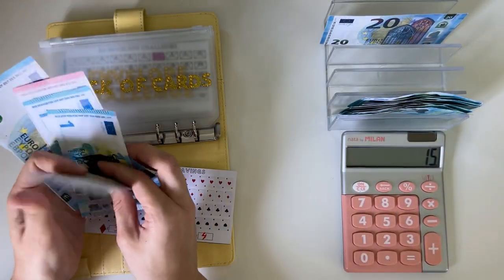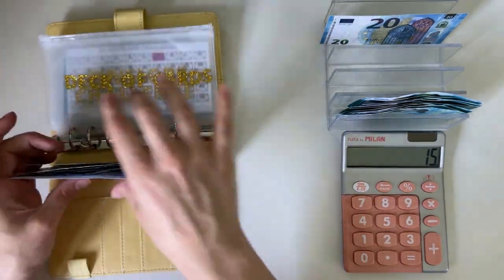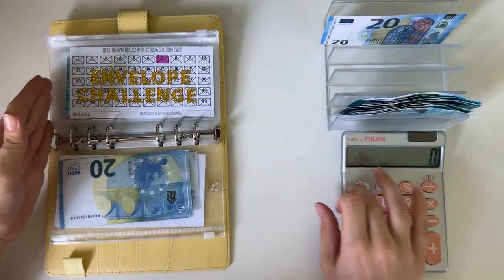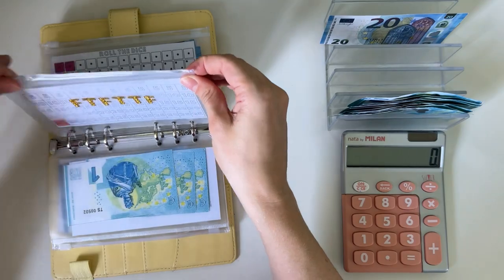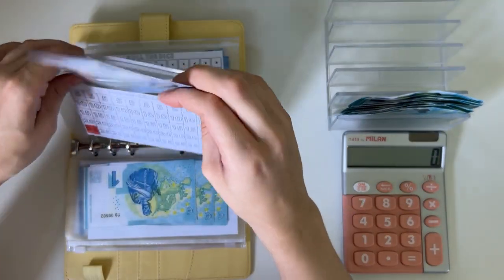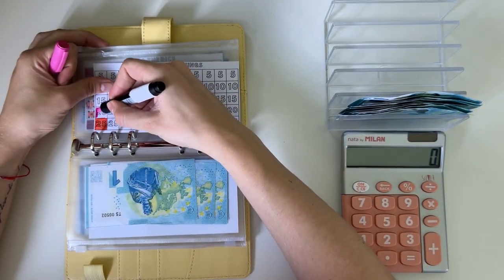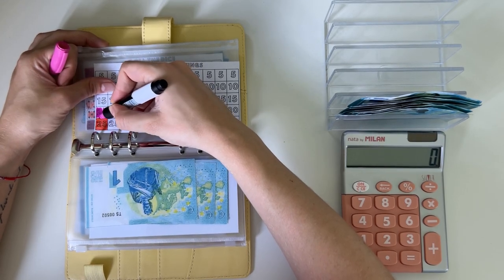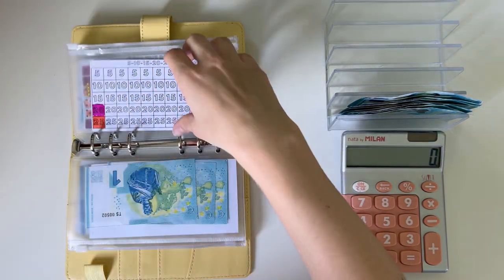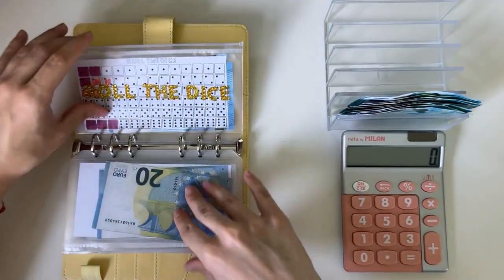Next let's do the 5, 10, 15, and 25 challenge. Let's do a 20 — that's the bill I have today. And let's put in a 20. Then we're gonna put the rest in our envelope challenge and see how much we have in there.